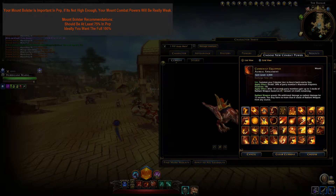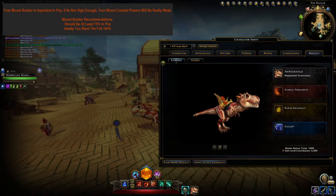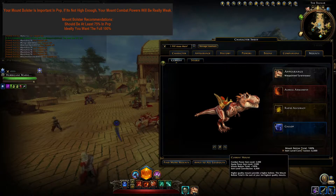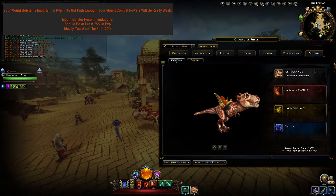If your Mount Bolster is too low, your Mount Combat Powers will be really watered down and weak, which is a significant disadvantage in PvP. You don't need the full 100% Mount Bolster, but I do recommend you get it pretty high. I'd say you want it at least 75%; ideally you'd go all the way and get the full 100%.